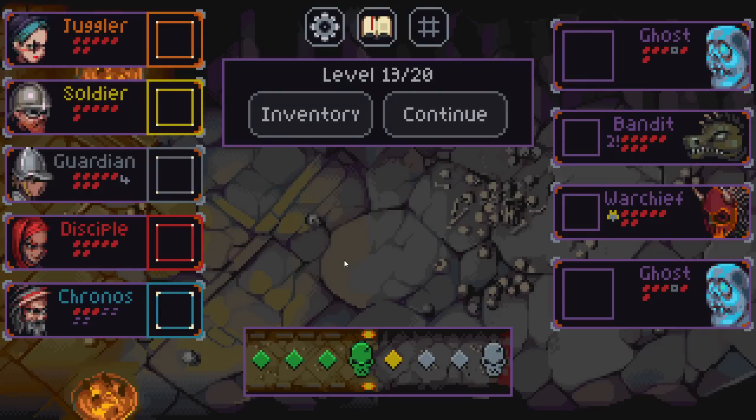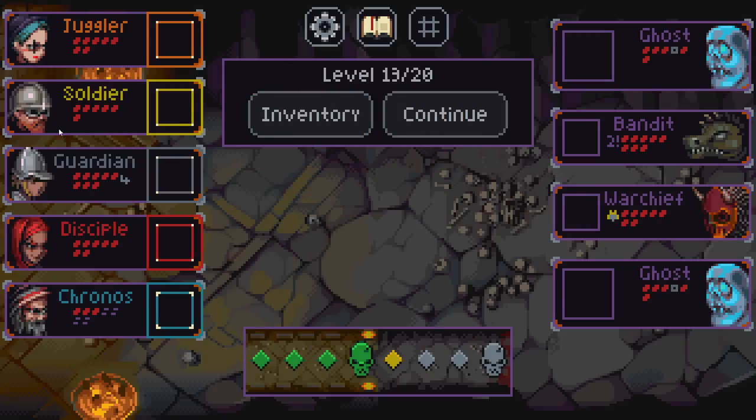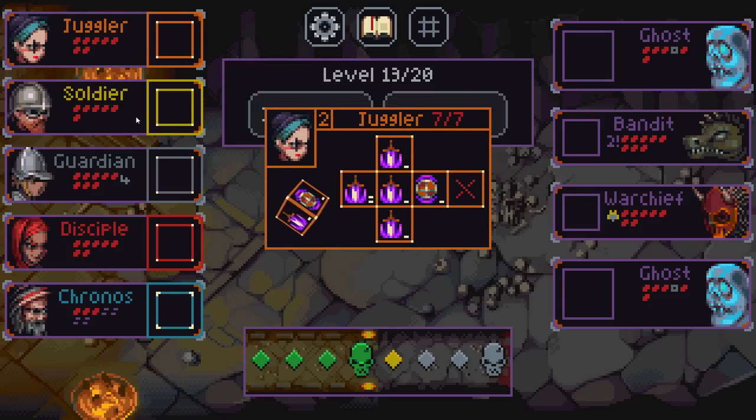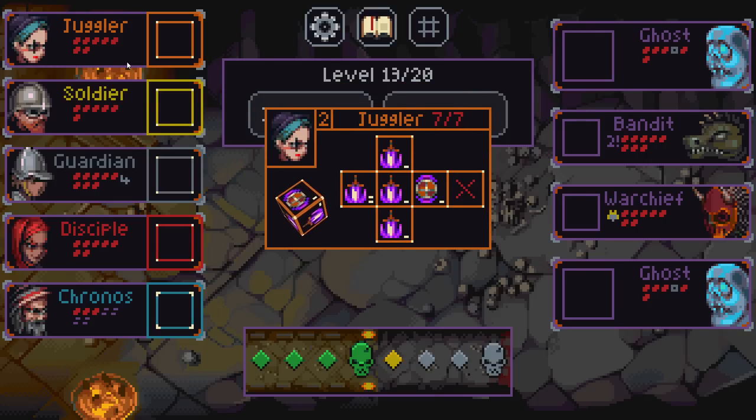Hello everybody and welcome, or welcome back, to Slice and Dice, one of the most underrated strategy roguelikes out there. If this is your first time seeing this game, you are in for a treat. We're in the middle of a run here, but I can catch you up to speed. We have five different characters, all with their own unique sets of dice and potentially items to modify their faces even more.